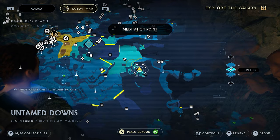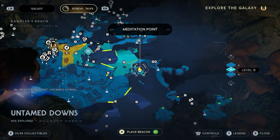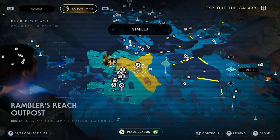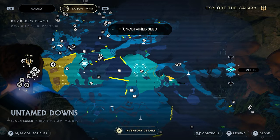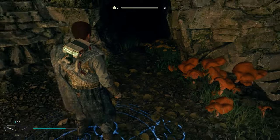Our next chamber is going to be called the Chamber of Clarity, and the quickest way to this one is to go over to the Untamed Downs meditation point on Koboh. It's going to be located in the Untamed Downs. If you don't know how to get here, right over here is the Rambler's Reach Outpost — you just have to work your way in this direction and all the way through the Untamed Downs to the back side.